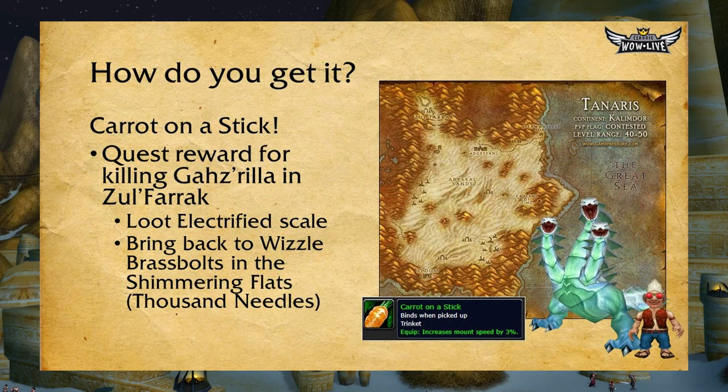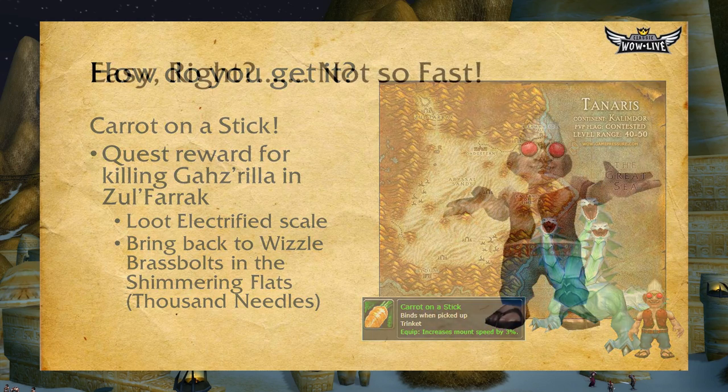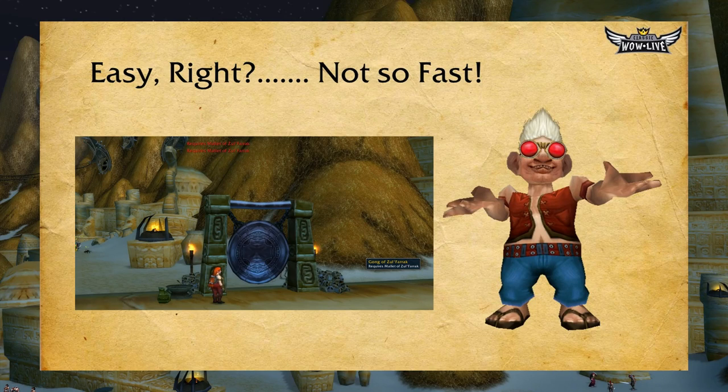So how do we increase our mount speed by 3%? Well, it's by obtaining a trinket called the Carrot on a Stick. All you have to do is kill a boss in Zul'Farrak named Gazrilla, loot his Electrified Scale, and bring that scale back to a gnome in the Shimmering Flats in Thousand Needles. Easy, right? Well, hold your horses — not so fast.